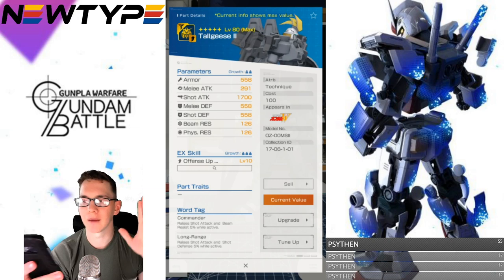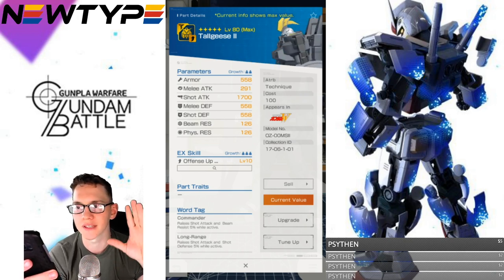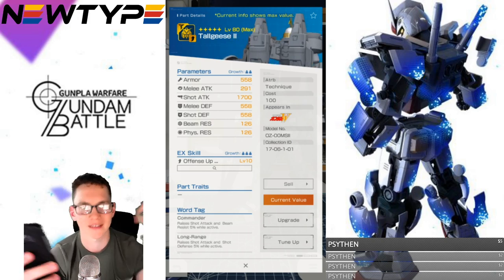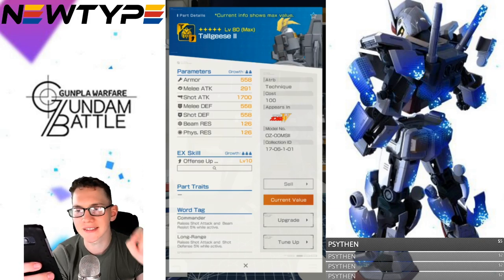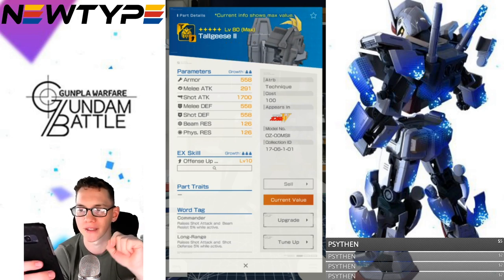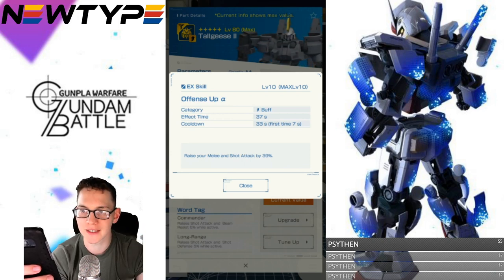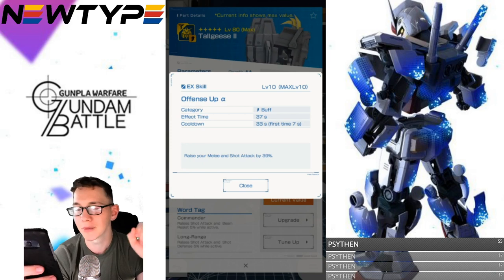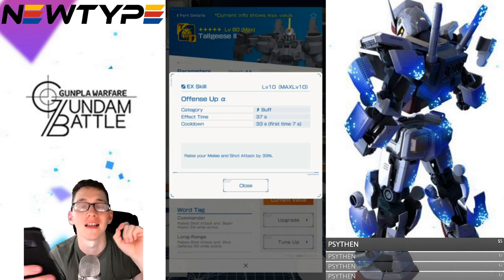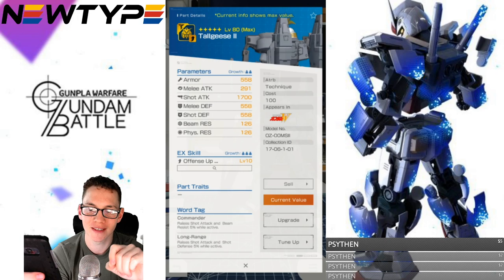Starting with the head at max value. The aesthetics of the Tallgeese head are really nice — it looks menacing. It's one of those mono-eye suits I really like, because it has a visor, which I think looks a lot better than something like a Zaku. The stats are actually really good — it has an amazing shot attack, pretty damn good for a 4-star. It also has Offense Up Alpha: effect time 37 seconds, cooldown 33 seconds, first activation at 7 seconds. This raises your melee and shot attack by 39%, which is goddamn good — a really high attack boost.